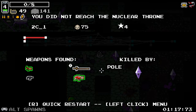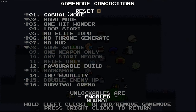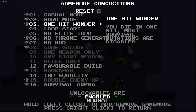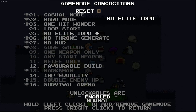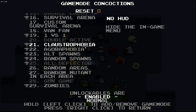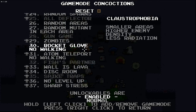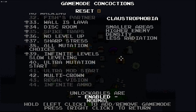This game mode is a pretty tricky one — there are definitely some cool challenges here. Let's go back and look at some of the other game modes. We've got casual, hard mode, one-hit wonder — you die in one hit and most survival mutations are disabled, that's interesting. Loop start, no elite IDPD, no throwing generators, no HUD. There are some we haven't unlocked yet. I want to try claustrophobia and agoraphobia — bigger areas with more enemies, and smaller areas with higher enemy density. I'm intrigued by both. Hopefully you guys enjoyed this episode, and I'll see you in the next one.